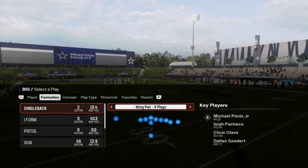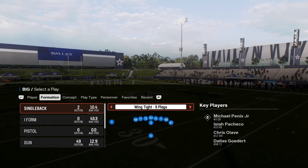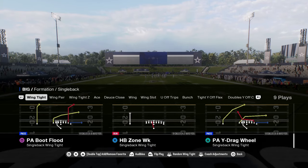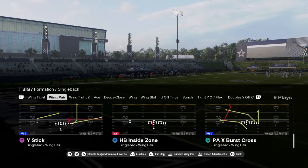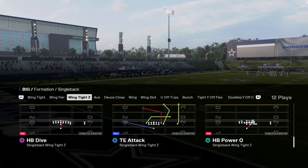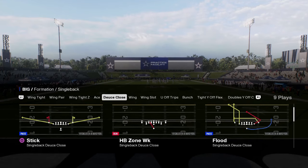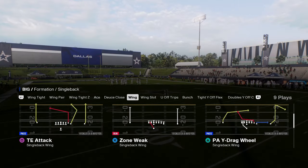Cardinals playbook is number five on our list, ranking these from five to one. You have halfback stretch, wing tight — a nice little red zone style formation — wing pair, another good running formation. Under center you're looking for good red zone style formations, deuce close with a stretch, and different types of runs.